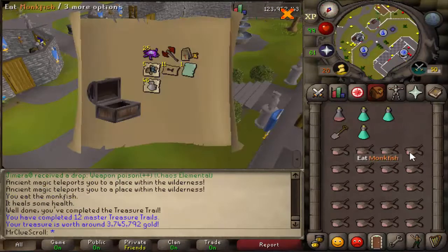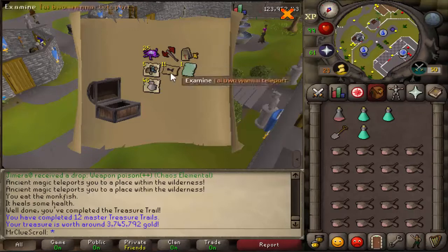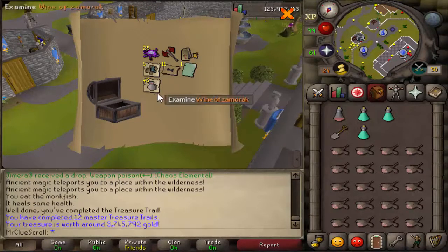Here we go, master clue reward. Oh shit — we just got a dragon defender ornament kit! Oh my god, and we got the gothic's page which is not bad. That's a three mil clue right there. That's amazing.